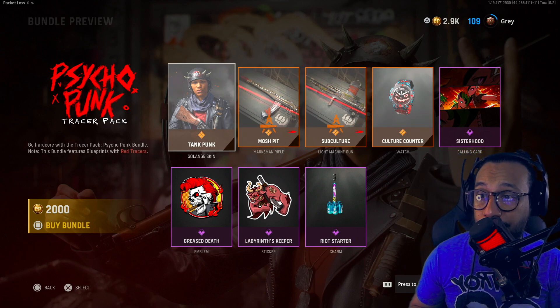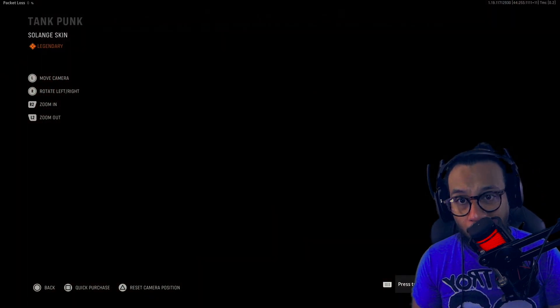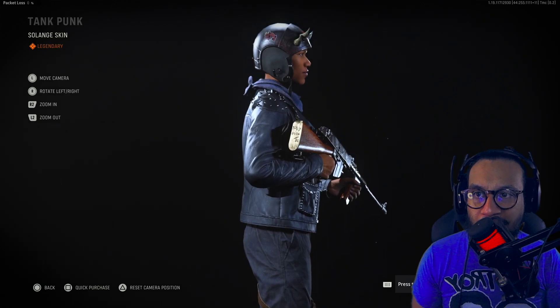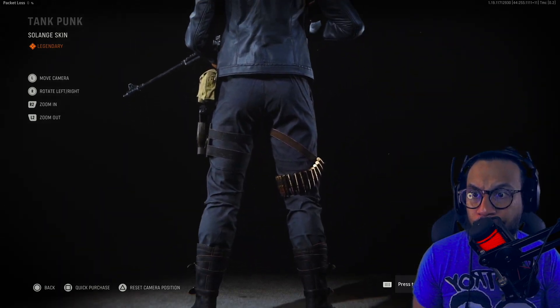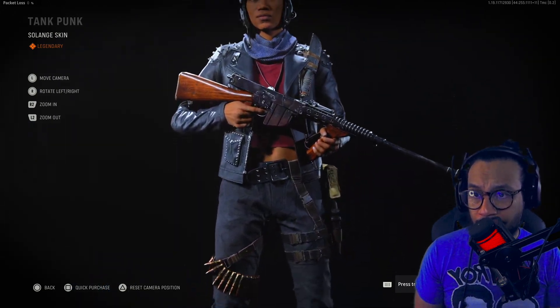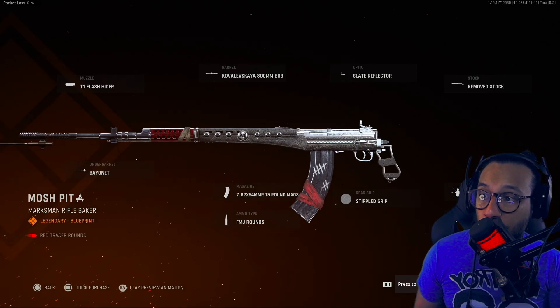First up we get a new Solange skin called Tank Punk — I'll give you guys a full up-and-down here. I also just didn't want to go too many days without uploading. It's actually a pretty good looking skin for her, not bad, looks good. We also get two weapon blueprints.